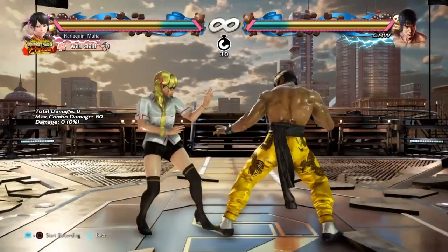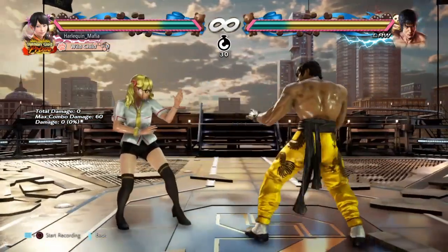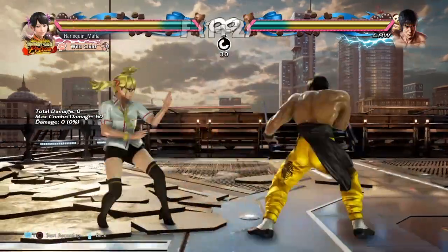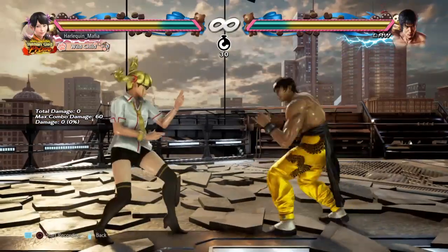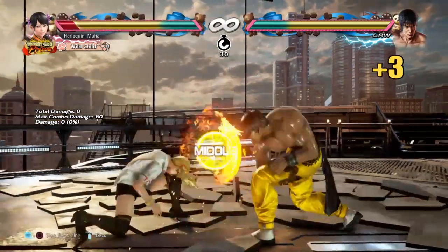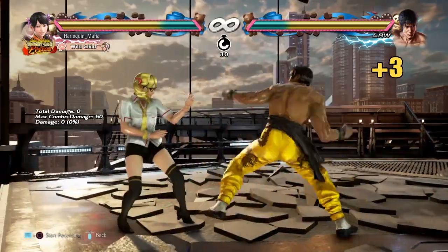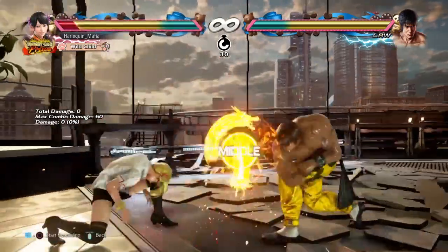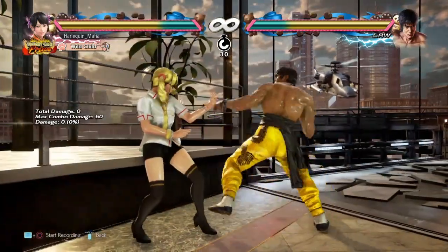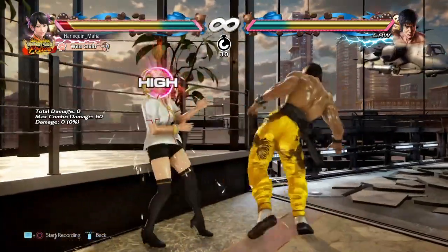The next move we're going to look at is Law's forward 1+2. Similar to the Dragon's Charge forward 4, it is a frame trap — it's plus on block, essentially a stun. It's very strong because it comes out mid, comes out pretty fast, is very spammable, and it is also a counter-hit launcher.